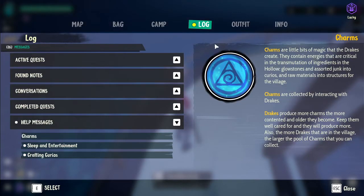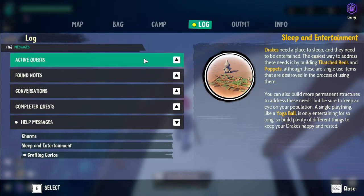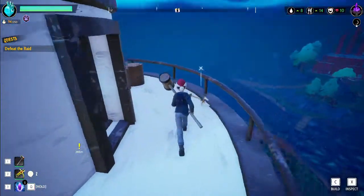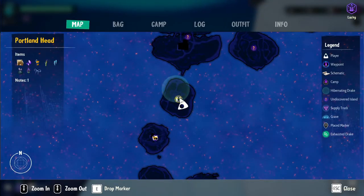Let's see what our new lore unlock is. Charms are little bits of magic that drakes create — they contain energy critical to transmitting ingredients in the Hollow into curios and raw materials into structures. Charms are collected by interacting with drakes. Drakes need a place to sleep and to be entertained — the easiest way to address these needs is by building thatch beds and poppets. Enhanced curios are consumable ephemera researched at curio workshops, which unlocks crafting anywhere. Now we probably have to go back and talk to Mr. Crow — can you fast travel? No, you cannot.